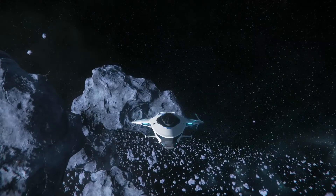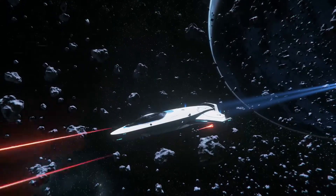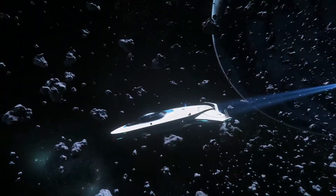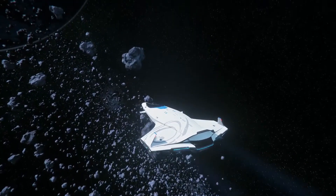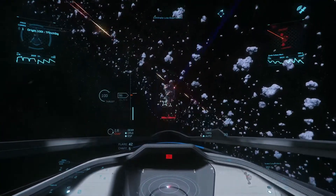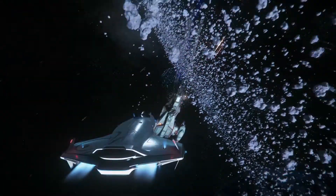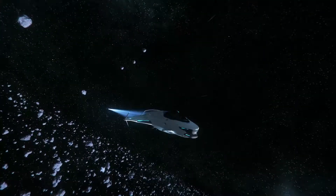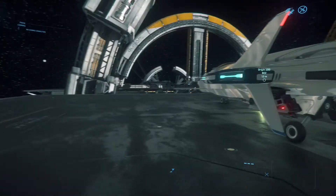The first ship we're going to look at is the 100i. This is the starter/touring variant of the 100 series. The ship is $45 at the war bond price — that is if you spend new money on the game, otherwise it's $50. There is a $60 starter package for the ship along with an $80 package that gives you Squadron 42. The pricing on these ships is going to be one of their biggest downfalls.